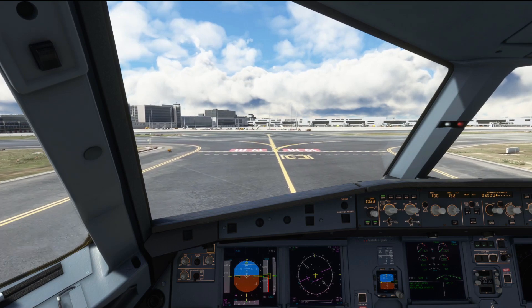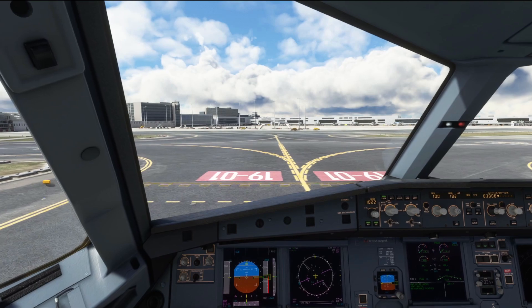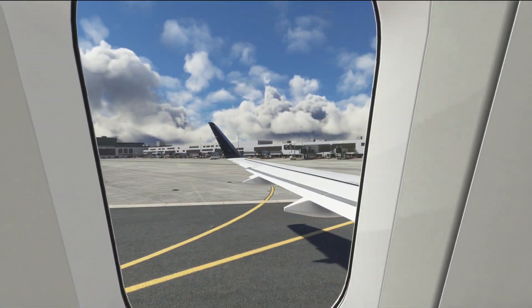The developers have added custom ground textures, really nice taxiway markings, and custom signs as well, as you can see here as we vacate the runway.